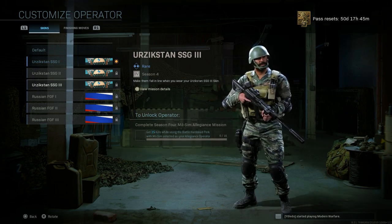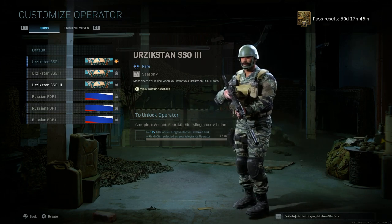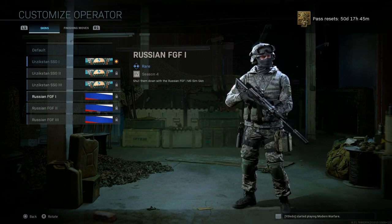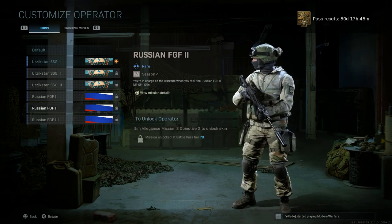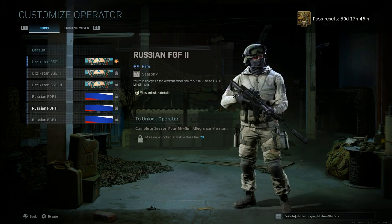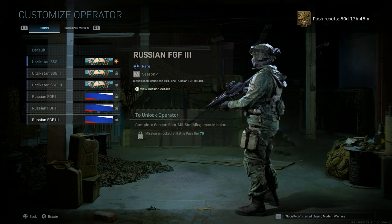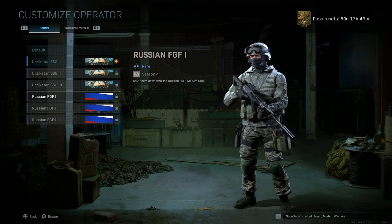All in all for the Yurgistan milsim operator — I think the first skin is probably my favorite but the second is really cool too. I believe this is modeled after Iranian or Iraqi special forces. For the Russian FGF: the first skin we already looked at, the second iteration just changes the camouflage, and the third one again just changes the camouflage — no major cosmetic changes besides the camo for the Russian FGF soldier.